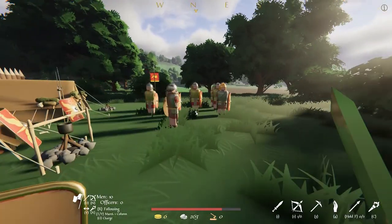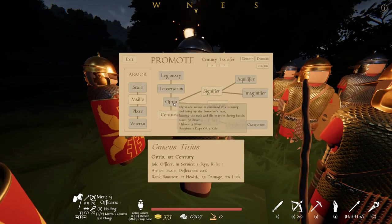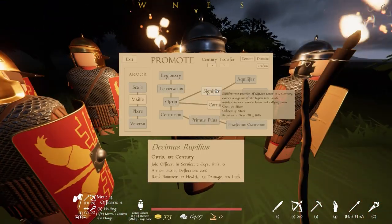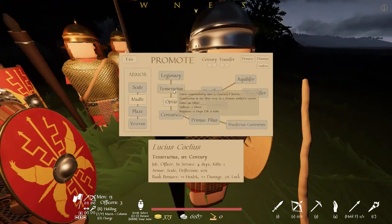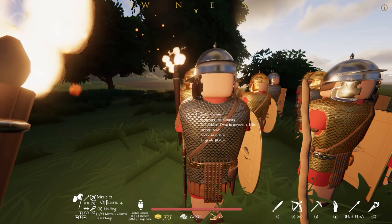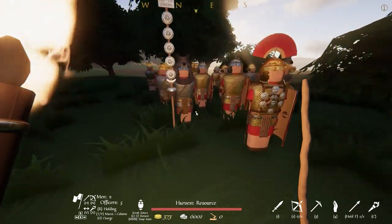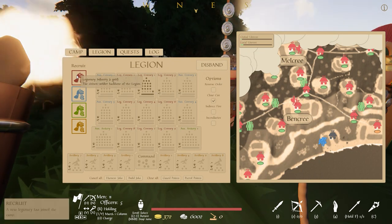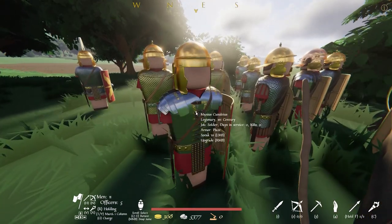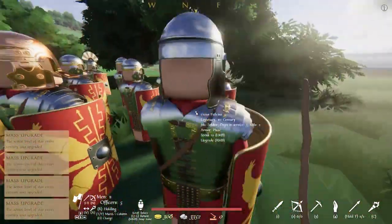Now we are back at camp with our loot and it's promotion time. In Warlord Britannia, officers are recruited from the ranks of experienced soldiers, and this experience is accrued by days in service or total kills. Each promotion will also cost you silver. To promote a soldier there are two ways: one is by directly left clicking on a soldier with the command stick, which brings up the promotion menu; the second, and my preferred way, is directly from the legion tab. When promoting, you must fill out all roles in a century before being able to create a new one — so you must have a centurion, a signifier, a cornison, an optio and a tessarius. If you want to upgrade a unit's armor it will cost silver and can be done the same way as promotions, either with the command stick or the promotions menu. You also have the option to mass upgrade armor by left clicking on the crown above the flag in that century's tab.